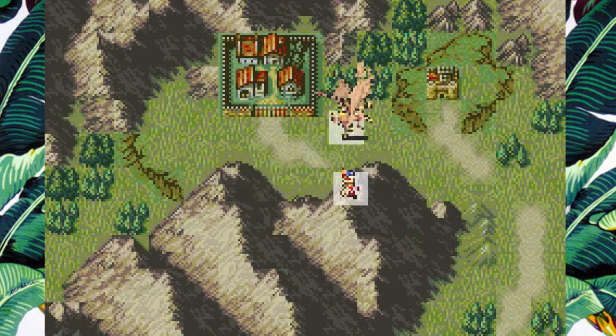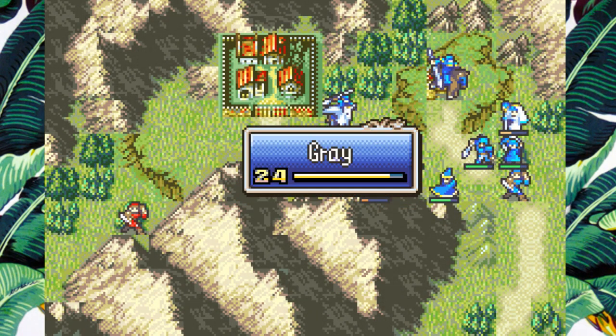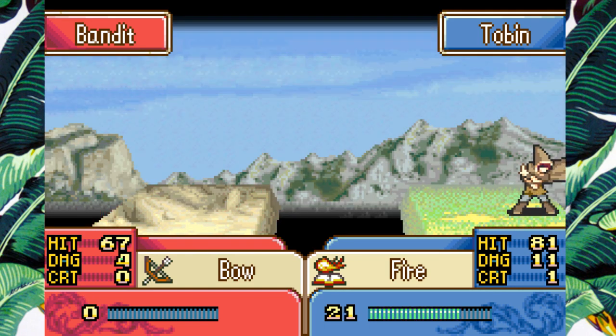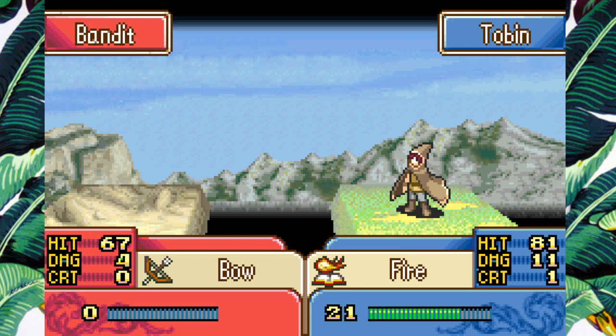I feel like Arch is just hardwired to go for pegs. I wonder how it would be to go all mounts in Sacred Echoes.